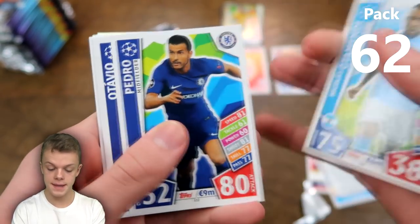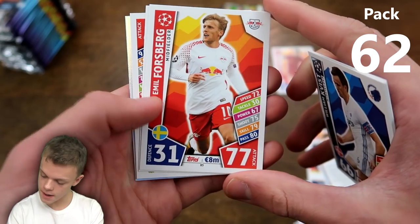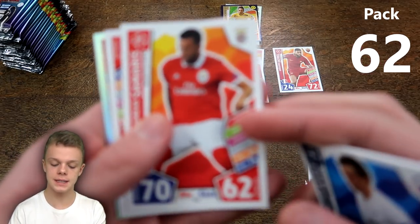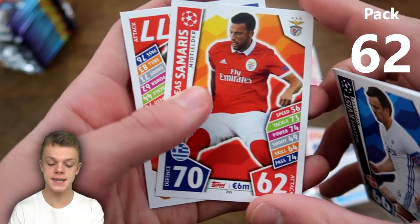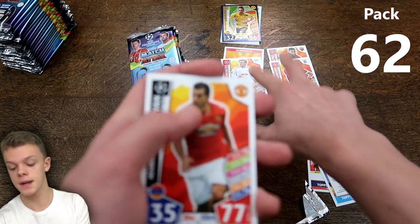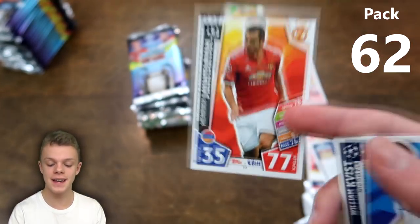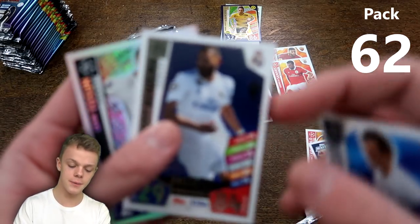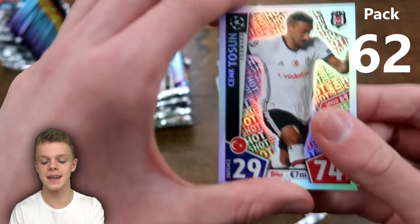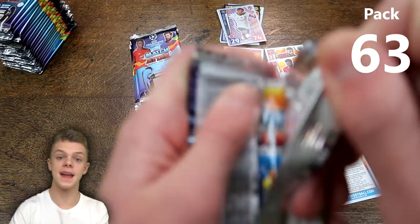Next pack: Otamendi, Pedro, Ottavio, Kvist, Emil Forsberg — yes, another card we need — Samaras — another need — Henrik Mkhitaryan — another need — Karen Benzema — another need. A pack of about three or four needs bearing in mind we've got 92% of the collection — absolutely brilliant. Out of 14 base cards still remaining, we've already got three of them plus the remaining badge in this one pack.